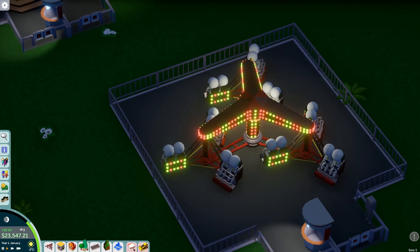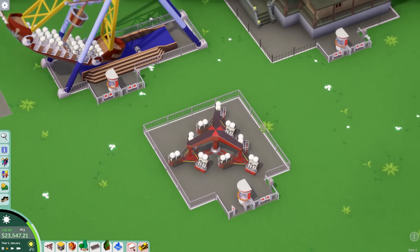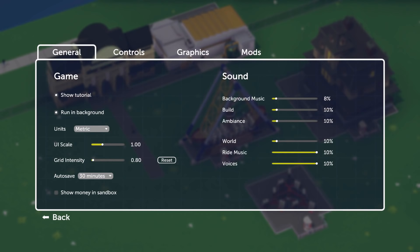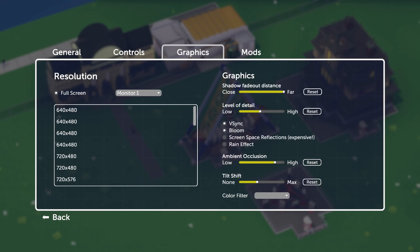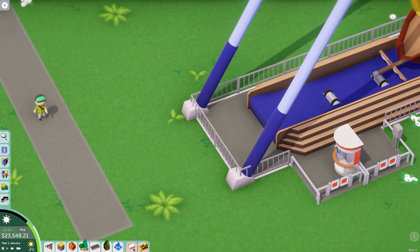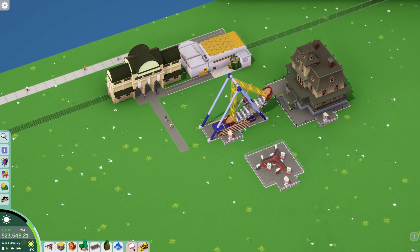Already from this angle you can see the tilt shift effect is on - see the blurriness at the top and bottom of the screen, that's pretty awesome. Let's have a look through the settings and see what else is new in terms of graphics. Level of detail is currently set to mid so let's put that up to full. Screen space reflection - let's put that on, rain effects on, everything up full. Tilt shift we'll keep as is. Going back in the game, I don't really know what any of it's done to be honest - everything looks pretty nice I guess.